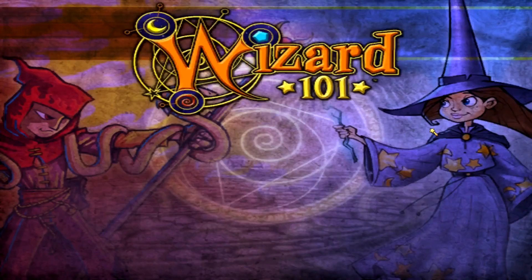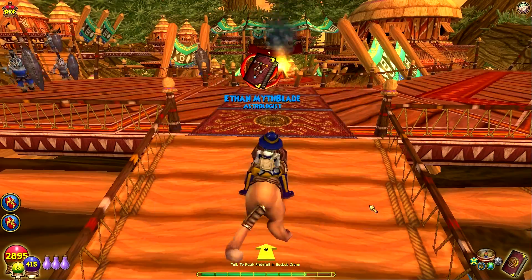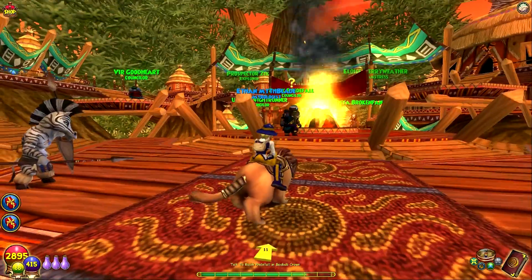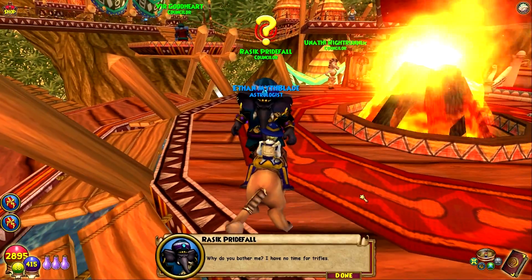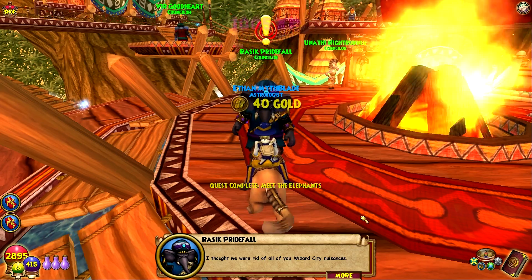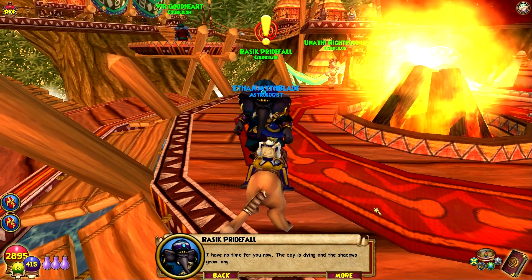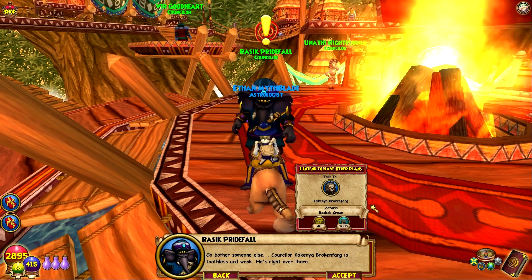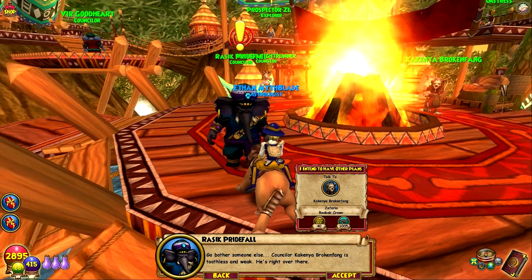Up to the Baobab Crown — looking at the map, library and Zeke's location are up here, along with Eloise. Really beautiful area with water flowing. Councilor Rassic Prideful immediately dismisses us: 'I thought we were rid of all you Wizard City nuisances — I have no time for you now, the day is dying and the shadows grow long.' Zafaria is not very welcoming so far.